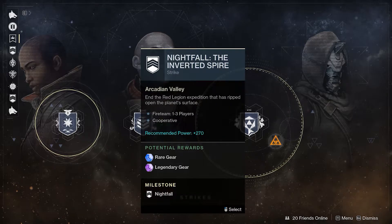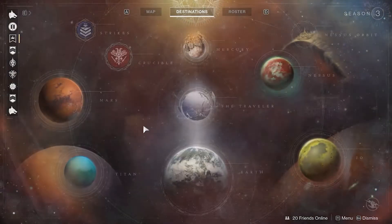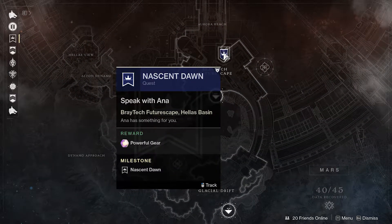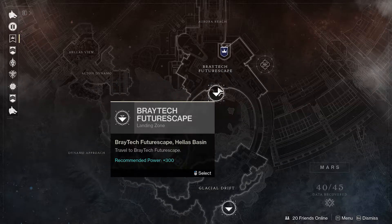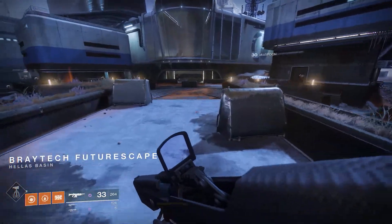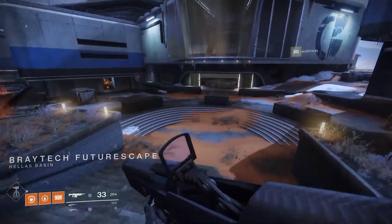The nightfall available this week is going to be the Inverted Spire — nothing crazy. So let's go to Mars and check out what old Anna's got for me. We made it; apparently our ship didn't crash, so let's see what's going to be available.